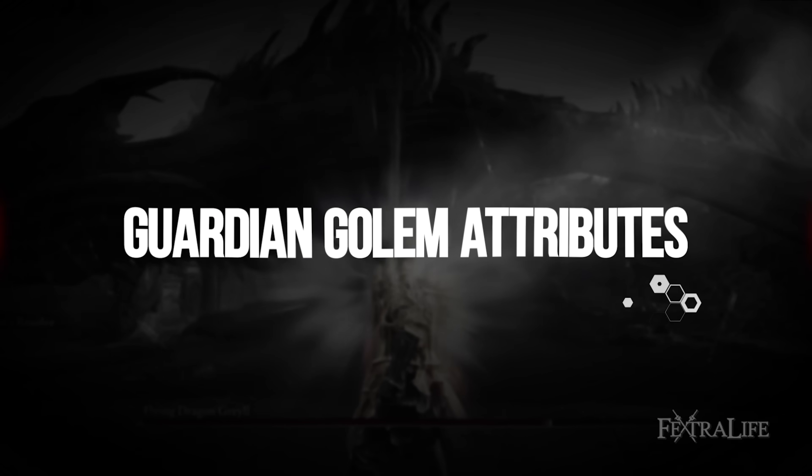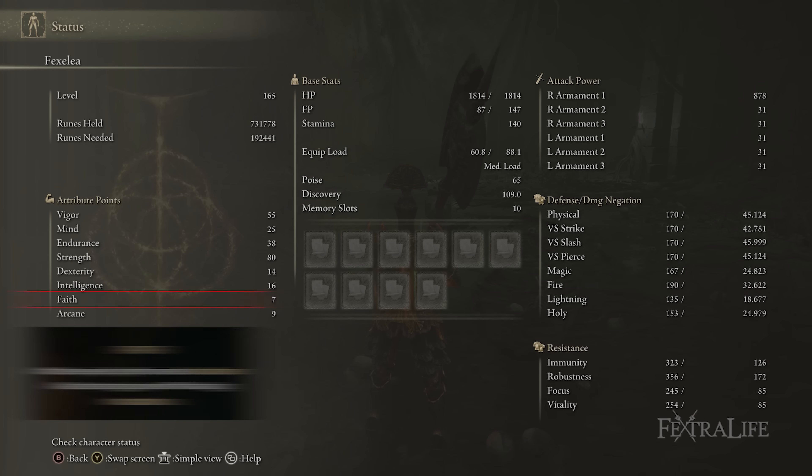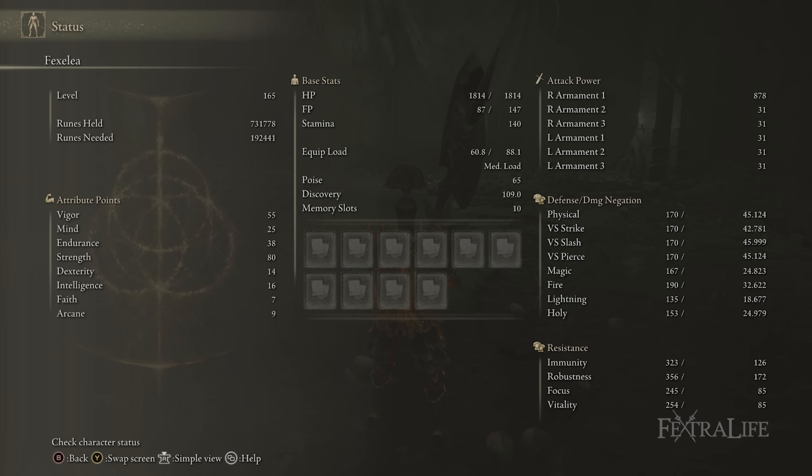When it comes to stats for this build, I have 55 Vigor, 25 Mind, 38 Endurance, 80 Strength, 14 Dexterity, 16 Intelligence, 7 Faith, and 9 Arcane. You don't need any Intelligence, Faith, or Arcane — I started as an Astrologer, so just disregard those. You don't need them for this build.